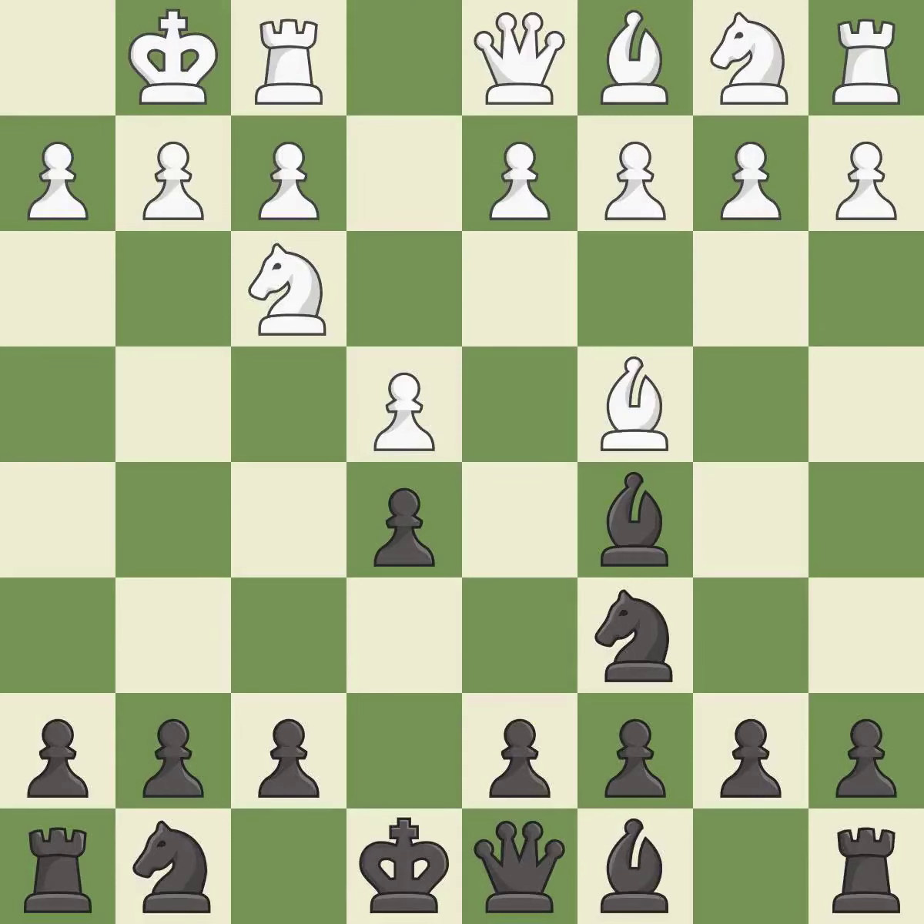Castling gets the king out of the center and activates the rook. Nf6 develops the knight toward the center, attacks the e4 pawn, and prepares castling. This defends a pawn that was under attack and had no defenders.